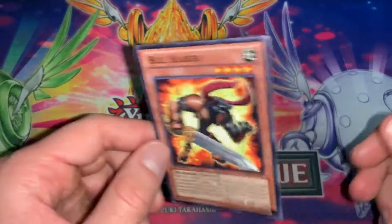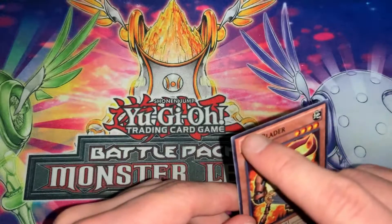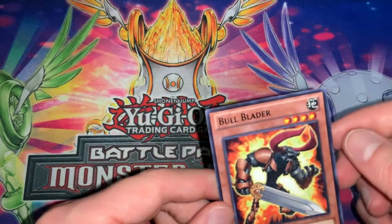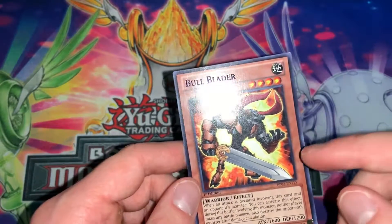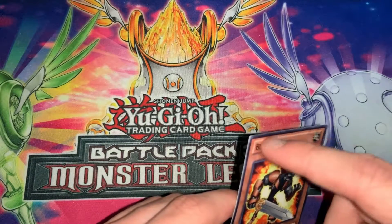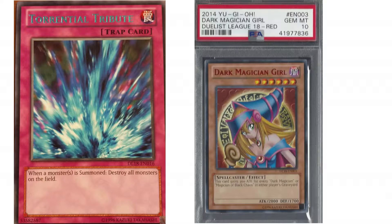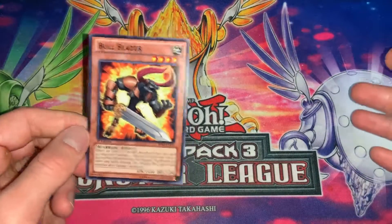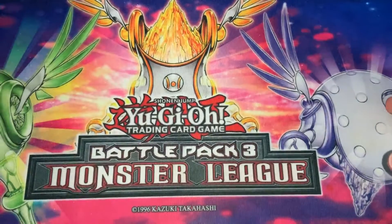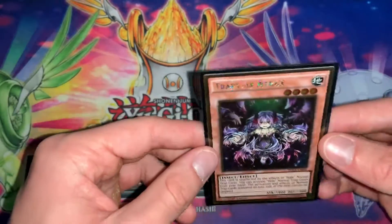Next I want to talk about is the Duelist League Rare. These rarities have foiled lettering just like a Rare, but instead of silver they have different colors. This one has black, but some Duelist League cards have black, purple, green, red — all kinds of colors. It's a pretty cool rarity because it only comes in Duelist League products, which makes it really rare.